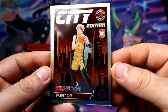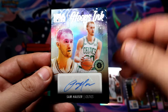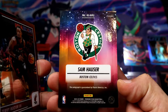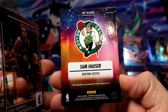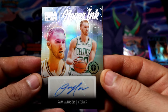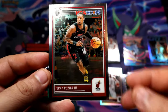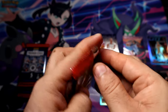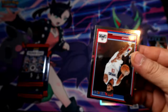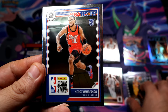We pulled an autograph! We pulled an autograph — Sam Hauser for the Celtics. We managed to pull an autograph. That makes the blaster a little better, but I don't know who Sam Hauser is — is he any good guys? Sorry if I don't know him, I just don't know him.